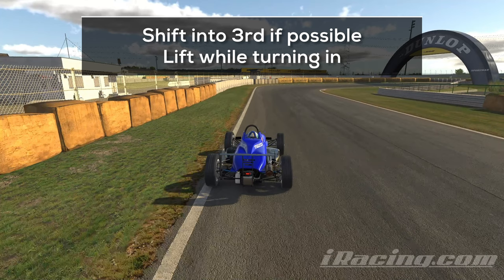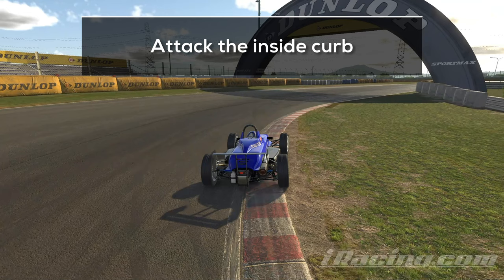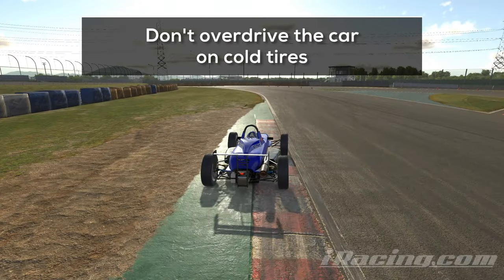Position the car on the outside and if you got the confidence and speed, you should shift into third gear. It does make a small difference on the exit compared to staying in second. Lift slightly while turning in and attack the curb on the inside. You want to be on this curb — the further you attack it, the more speed you will be able to carry onto the short straight. The exit can be tricky, especially on cold tires, so be careful with your throttle inputs during the first laps. Later on you can take this exit flat out.